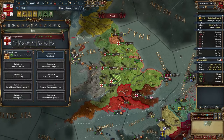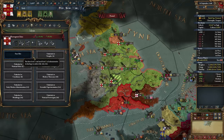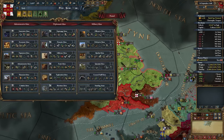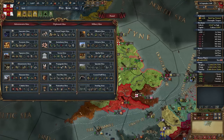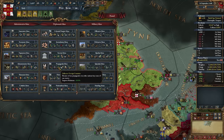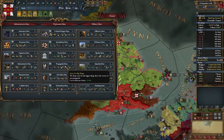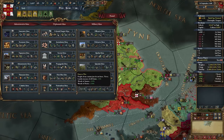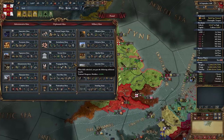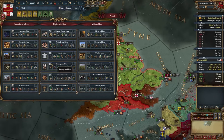In the Ideas mod I have, you start with an idea group unlocked. I don't want to start with economic though — we're going to go with propaganda. Monthly war exhaustion is great, diplomat, great, improved relations, diplomatic reputation, cost to fabricate claims, unjustified demands, loyalty increase, and morale of armies in the finisher, with a manpower increase. It's a great idea group to go with first, so we're going to go with it.